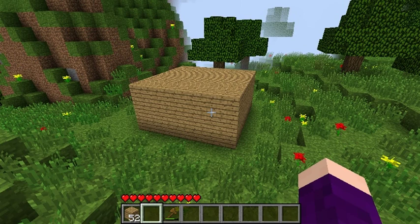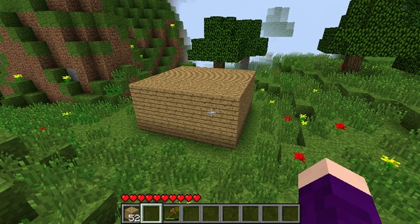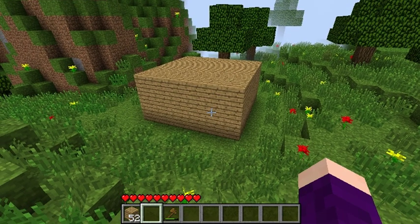This is a flat top roof. It is the one I least recommend. It is the easiest to build — all you do is cover in the hole with wood or whatever material you are using. I least recommend this because it only leaves two spaces inside and it can get a bit claustrophobic.